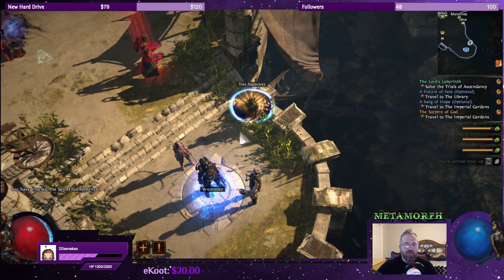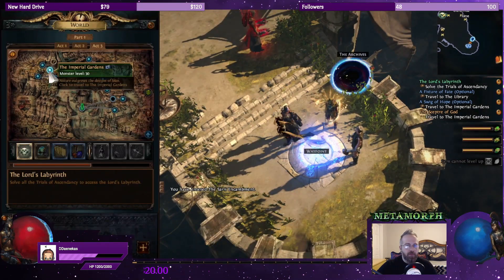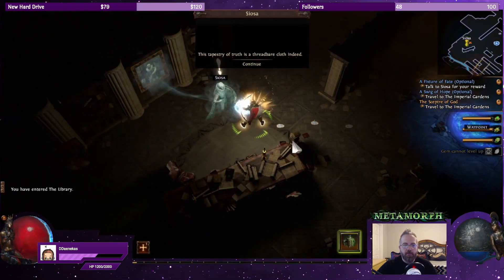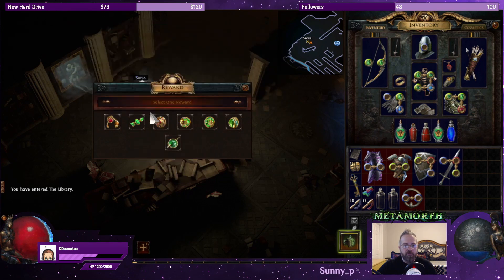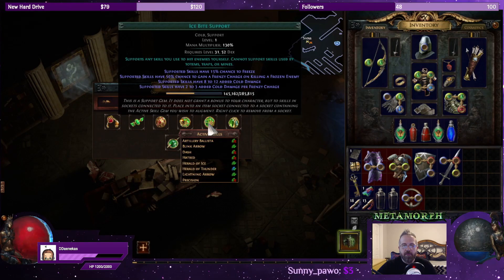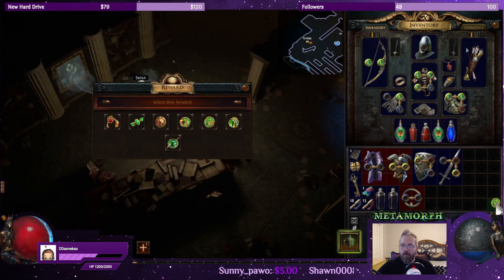Hero Pickles is in the chat with delirium. Let's go back to the Library, turn this quest in. Impale support, poison, ice bite, hypothermia, fortify, fork, leech life — the Ice Bite is nice, gives us frenzy charges and cold damage. I'd like to switch out Ice Bite with the Power Charge on Crit. I'll take that one.